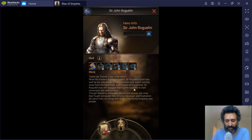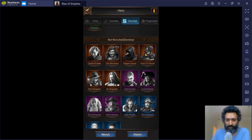These are definitely skills you should have, so I would say focus on the hero that matches your troop type. I use cavalry nearly all the time, so I'm trying to get Sir Roguelen. But if you use more footmen or archers, focus on those ones. At the end of the day, getting all three would be no bad thing at all.